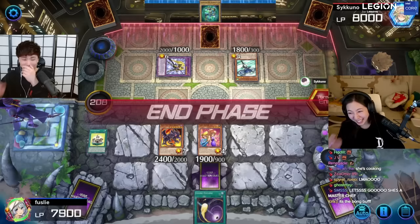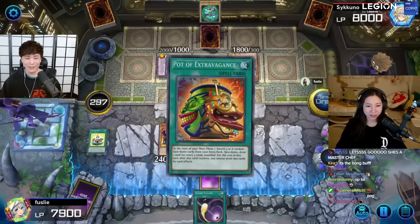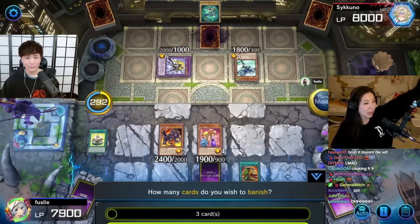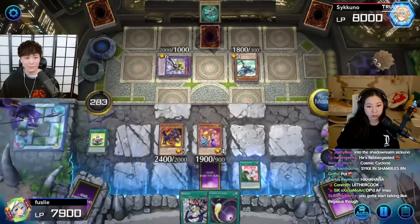Oh man, this is difficult to deal with. Heart of the cards guide me - this deck is stronger than the last one. I activate Pot of Extravagance, banishing six cards from my extra deck to draw two cards. I'll activate the effect of Toon Bookmark - another one - meaning even if I destroy your Toon World again, you can save it.